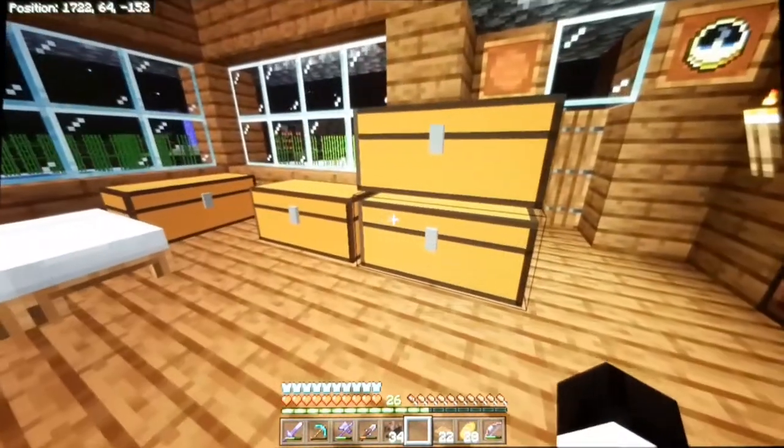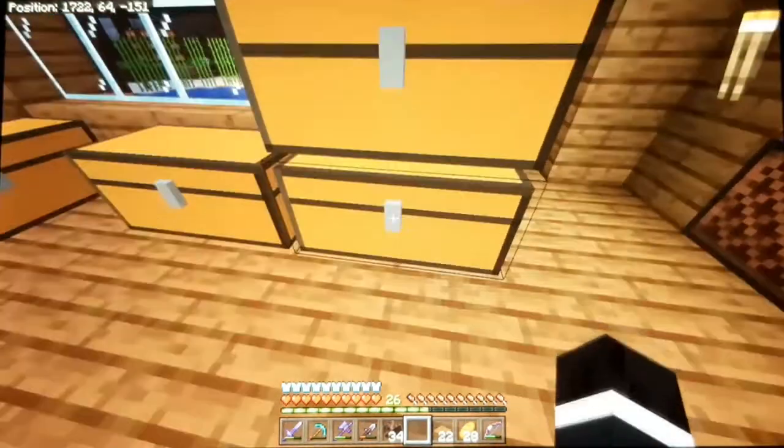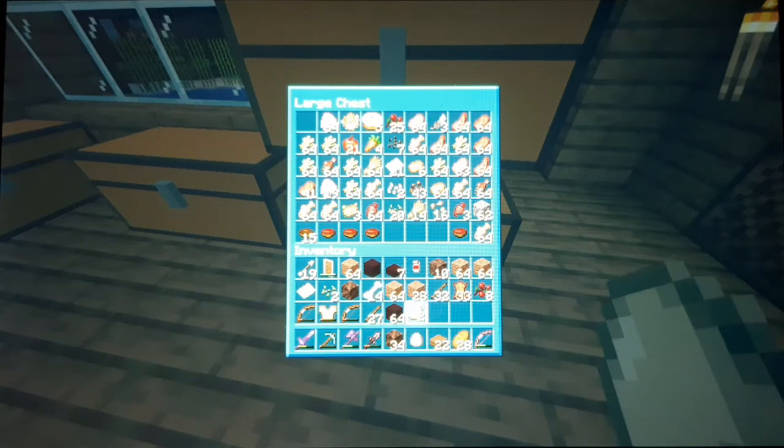Now I have a list here of everything in my store that I have stock of, and I'm going to get one of each and pop them in the item frames. Let's do that.